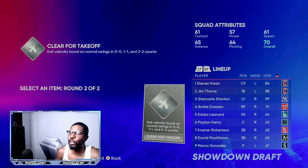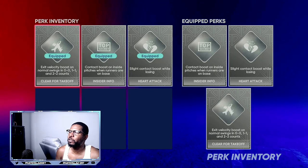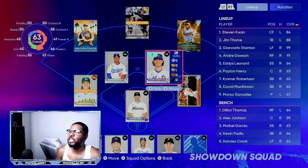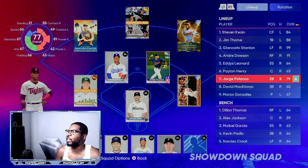Once you get to the perk section again, we're starting to get exit velocity, so grab that. Grab a switch hitter that you can move up. Make sure that you equip your perks every single time — come right here to your squad, take this person out with 41 power, put him in, and switch him to the third spot.